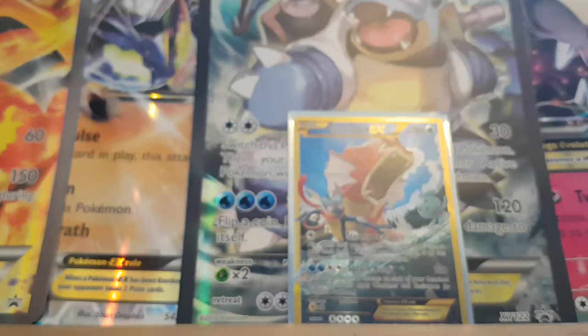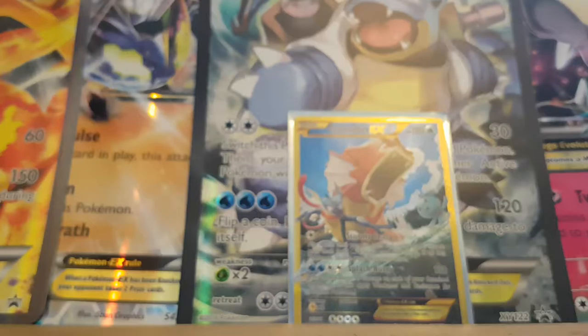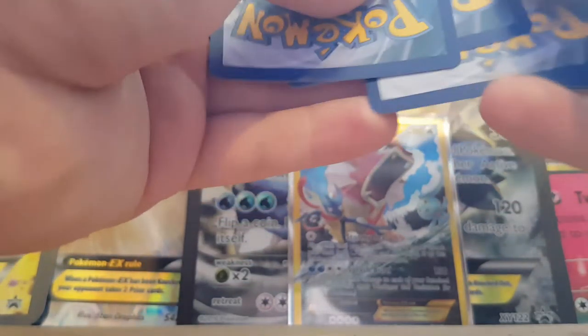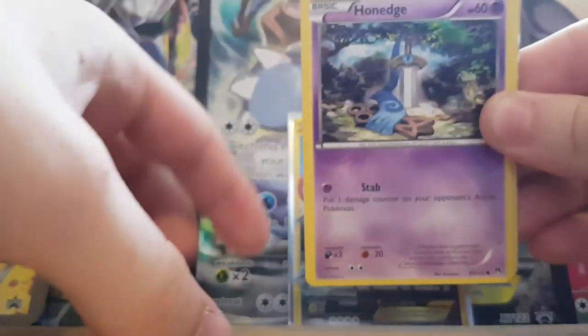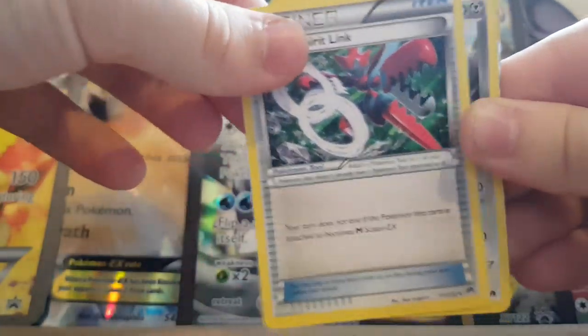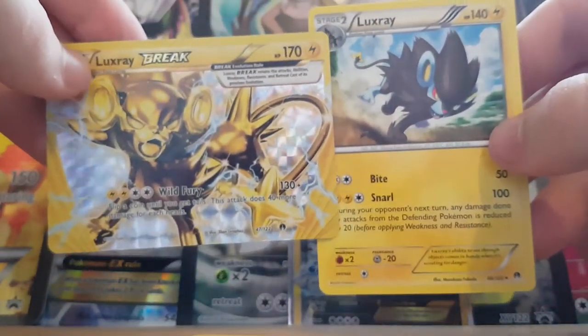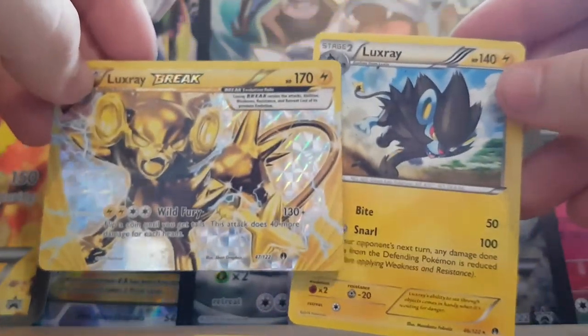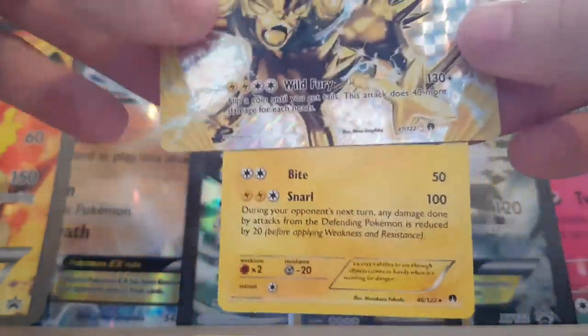Last pack — let's get some last-pack magic going on. It's a Luxray Break; one of the few Ultra Rares from this set that I've actually pulled is a Luxray Break. Last pack contents: Staryu, Blitzle, Pancham, Beedrill, Shinx, Gyarados Spirit Link, Scizor Spirit Link, Mawhile — another Luxray Break and a Luxray. That's pretty cool. Be better if this was a Holo, but Luxray Break — happy with that, second one of them.